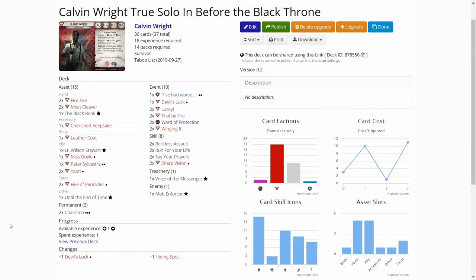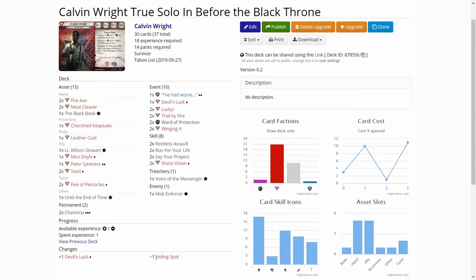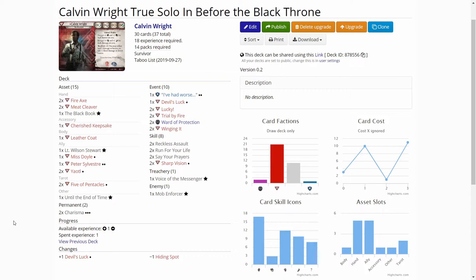With the one experience, I added one Devil's Luck and removed the Hiding Spot from the deck. In this scenario, Hiding Spot is pretty much useless. There are only a few enemies, and those enemies that spawn — like the Cultists — we really want to kill because they add Doom to Azathoth. So that is why I removed the Hiding Spot. Other than that, the deck is quite the same as before.